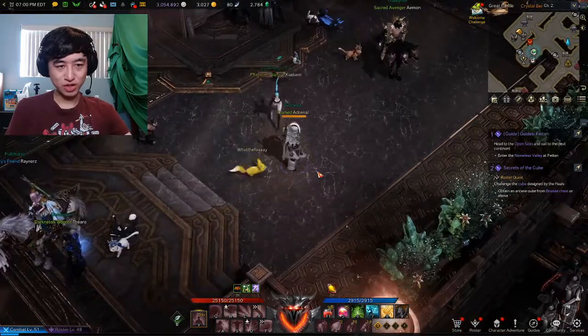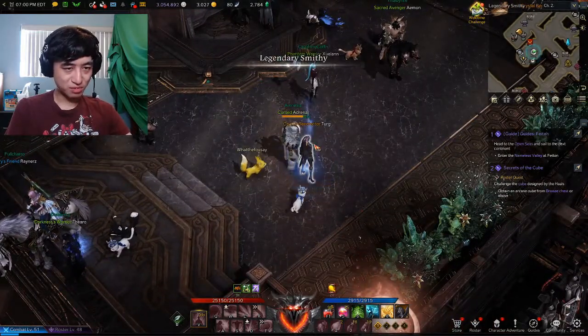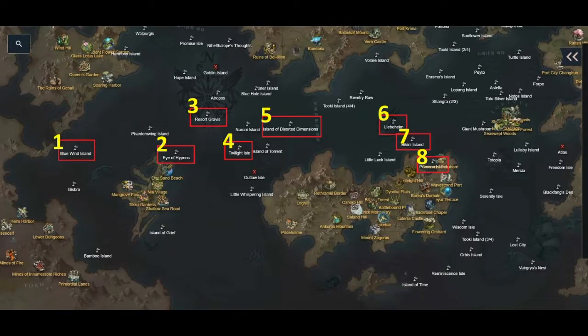I'm going to overlay a map on the video and link it below. On this map, you're going to see a path I laid out. This is assuming you're starting from Yorn. You'll take this path, go straight across these islands, and you'll get a lot of materials which should land you around 950, give or take 10 to 20.